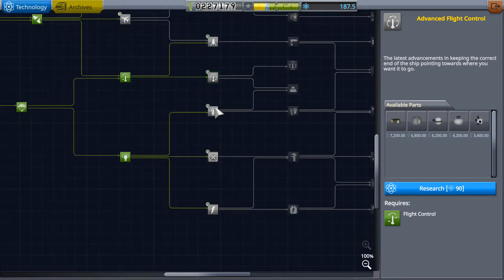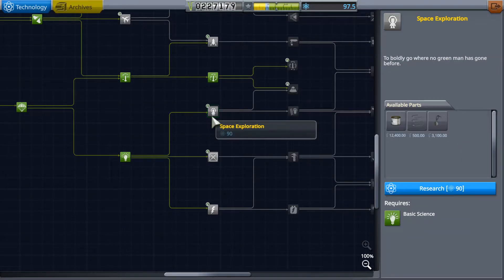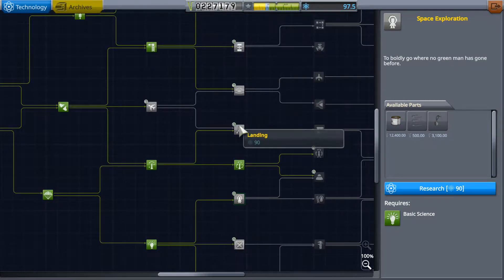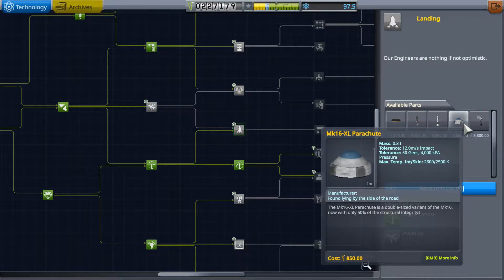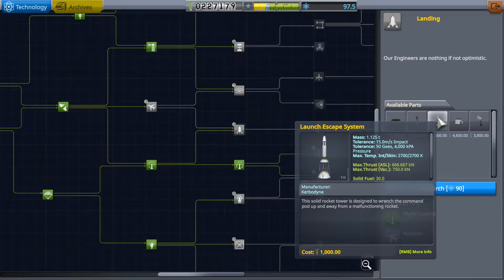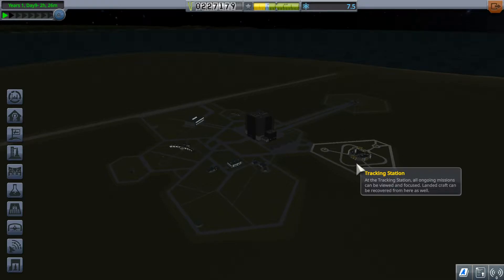So I think we'll just go ahead and unlock advanced flight control and space exploration. I don't think we need any of this other stuff for our immediate goals. Advanced flight control has the stabilizer, the lander, the RCS. And space exploration has landing — because it has lander gears — and lander struts is the main thing we're getting out of this. All right, we'll maybe play around with it on the surface. So that's done.